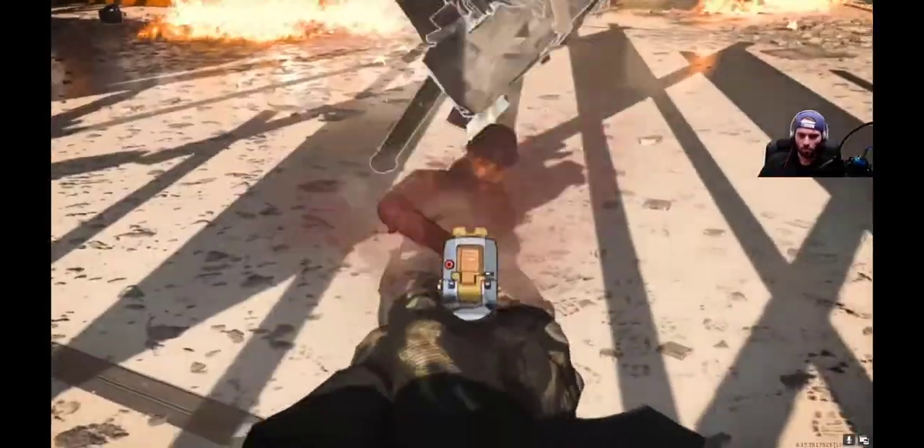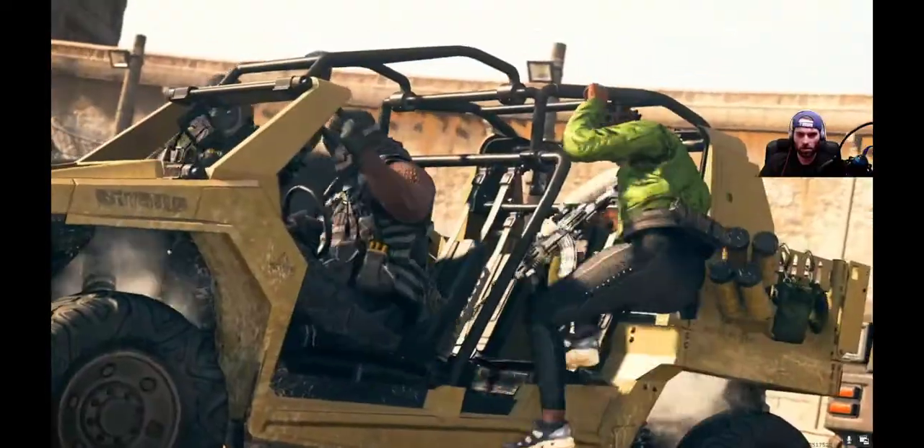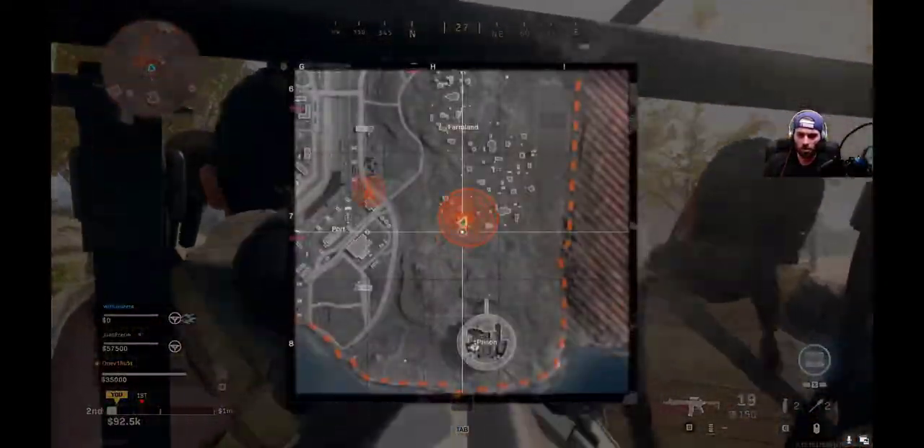When a player dies, they drop cash — so I'll be giving away the most cash. High risk, high reward strategy is to take out the players carrying the most cash. High value targets are especially marked on the map.